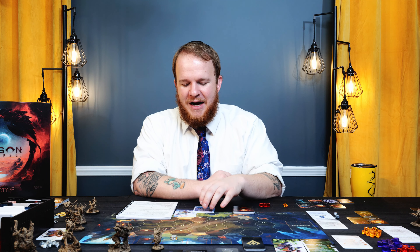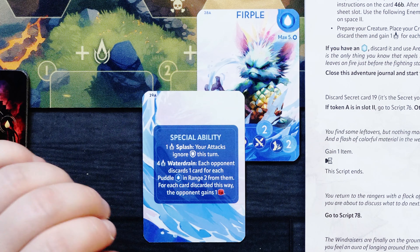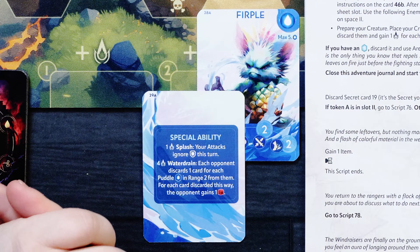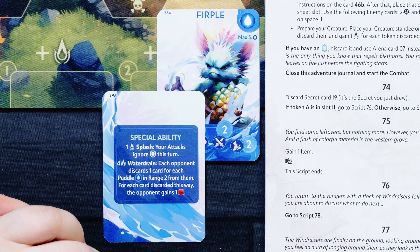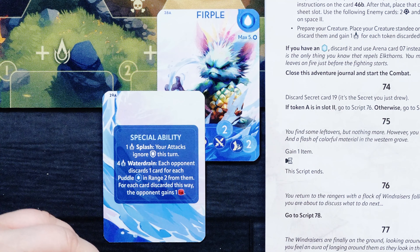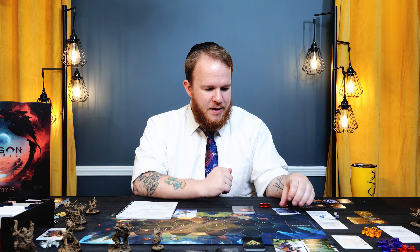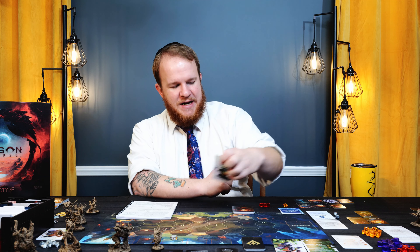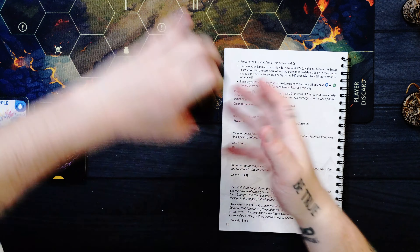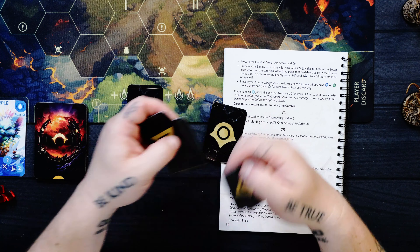Furple's special ability: pay 1 power to splash — your attacks ignore defense this turn. That's actually nice for this fight. And then Water Drain: each opponent discards 1 card for each puddle in range 2 from them, and for each card discarded this way the opponent gains 1 damage. I'm curious to see if they'll have a version where two players go head-to-head with the decks and creatures they've built. His deck will be built off of two dewdrops and 3 triangles.